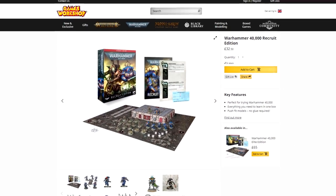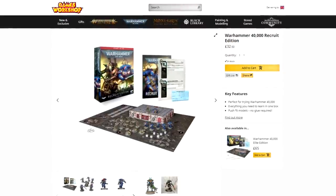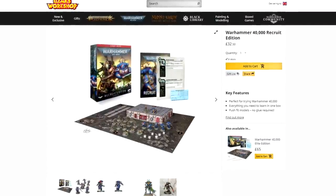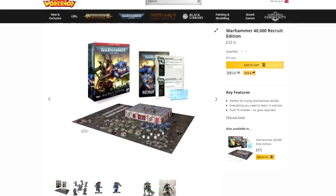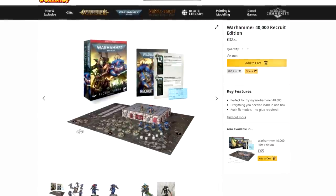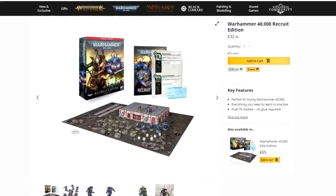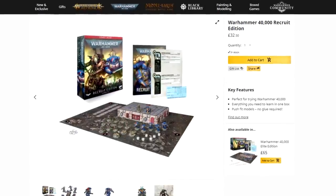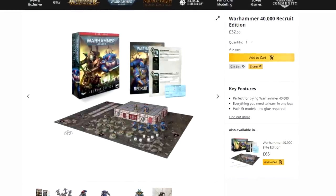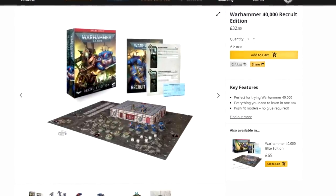It is wild how much more you get from the recruit box. Without it I'd be less down on the warrior kit, but even if you don't want the marines just sell the marine sprues on eBay - you'll hands down get those Necrons cheaper and get a free Overlord. Or the recruit box gives you a foot in the door for two different armies. It's absurd how much extra you get for just £4.50.